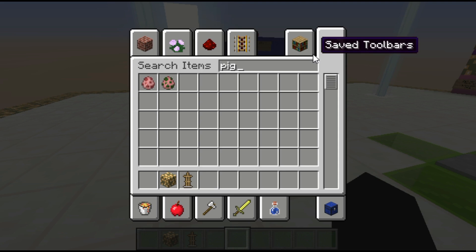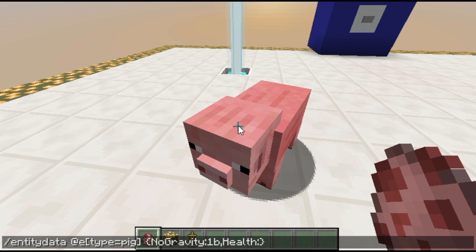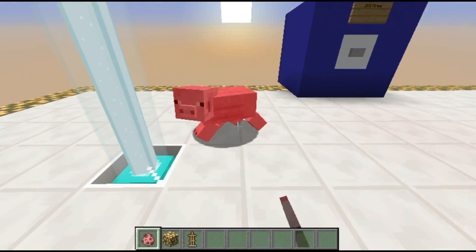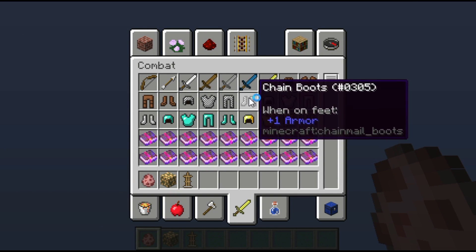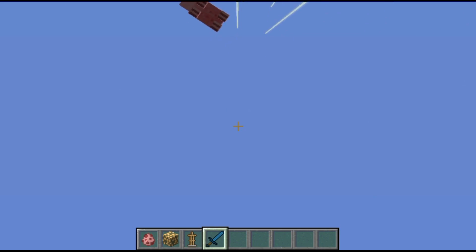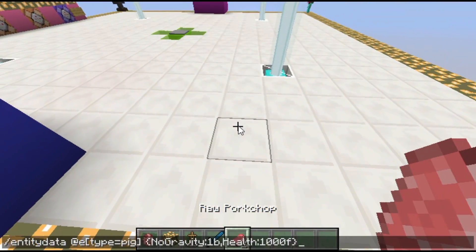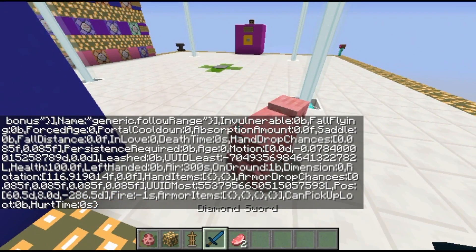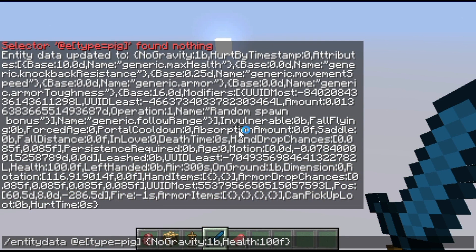Of course you could do other things like this — you could make a flying pig. So I'll do entity data, type equals pig, NoGravity:1b, Health:1000f. So now it has super high health and it'll go ahead and float, which is very cool. And if I don't fall into nothingness here and fly back up, you'll notice the pig is still flying, just like that. Because this also has incredibly high health it's going to take a while to kill. Apparently I set the health wrong — I think I would have to do a lower health, because I don't think it's possible to have 1000 whatever health. Or apparently I'm just bad at life, that's probably what it is. I know at least you could lower health for sure.